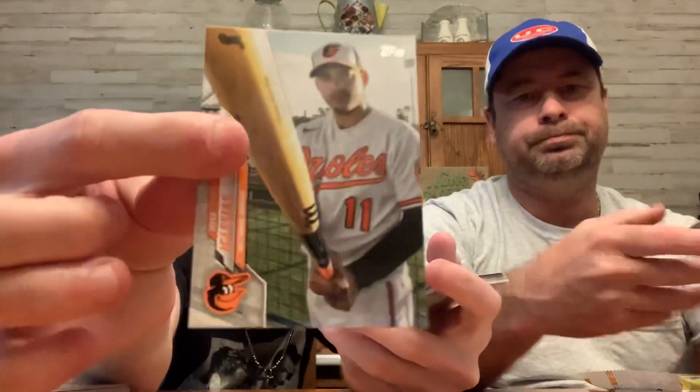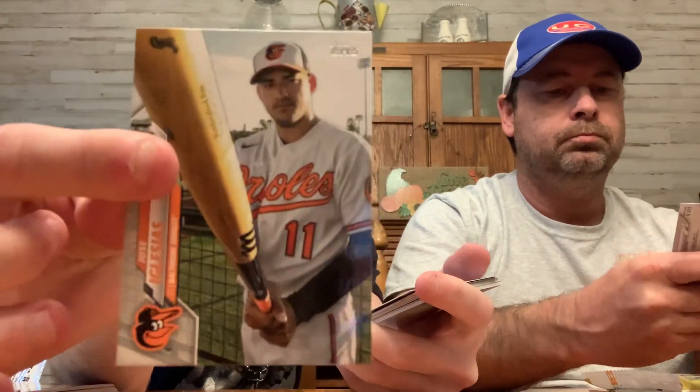Who's that? Daddy Red's Eric Davis. Wow, that's cool. Brandon McKay — actually that's David McKay, never heard of him. Diego — oh, that's a good one right there. Nick Madrigal insert prospect. Nice. A lot of the base look like this — look like short prints, but they're just base cards with their bat sticking up. Pretty cool.